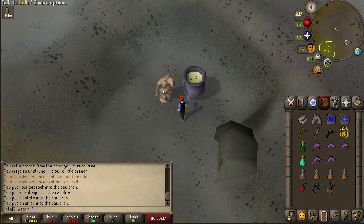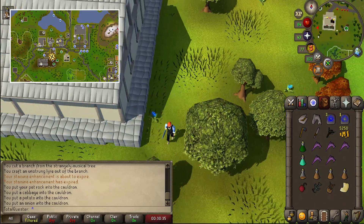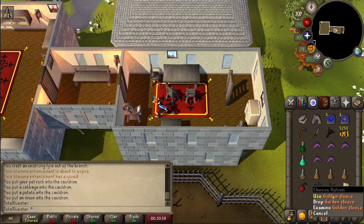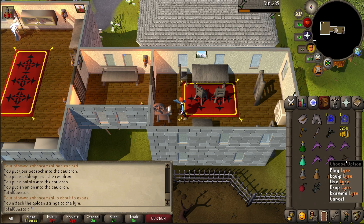Talk to Lalli again and the troll will finally hand over some golden fleece. After receiving the fleece, teleport to Camelot and then run west to the small building to the north east of the altar and then go up the stairs, where you'll find a spinning wheel. Use the golden fleece on the spinning wheel to get golden wool, and then use the golden wool on the unstrung lyre to get a lyre.